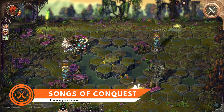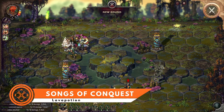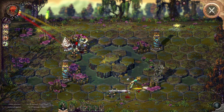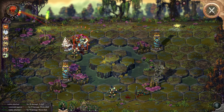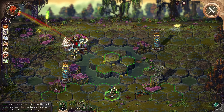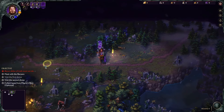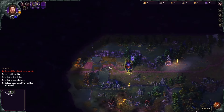Songs of Conquest, now at the end of its reign in Early Access, is stepping up to further this reach — a game that has a bit of Octopath, a bit of Fire Emblem, and a lot of other little things that come together to build an enjoyable strategy experience. It doesn't reinvent the turn-based wheel, but it does enough to stand alongside the strategy giants we already know and love.